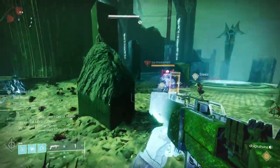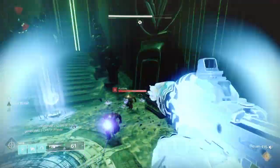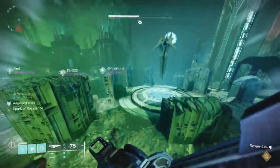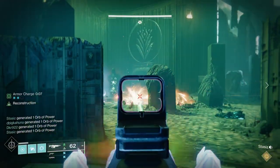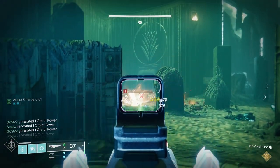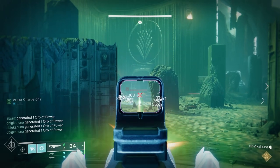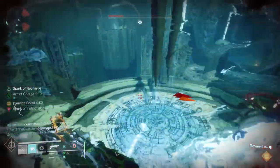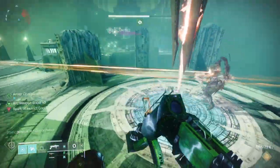The two people on the far side then stay over there and kill adds while trying to stay alive. A third person will cross next — another sword bearer will come out on the original side. Kill the sword bearer, pick up the sword, and come across. The two people on the far side help that person kill the next Gatekeeper. Once you have three people on the far side, those people can hold their three plates, and the people on the starting side can get off their plates to deal with the heavier adds and sword bearers. Keep in mind that barrier champions that were on the far side will now spawn there, so the far-side players have to deal with them too.